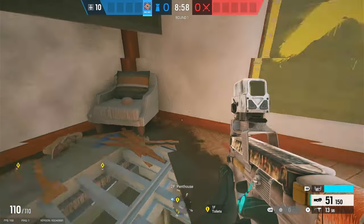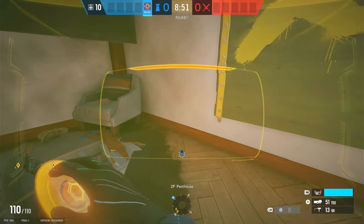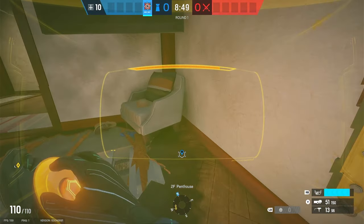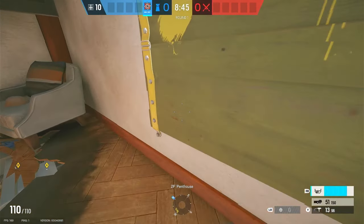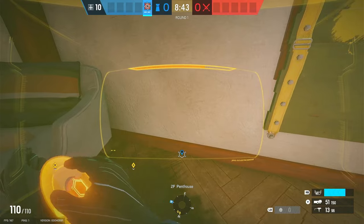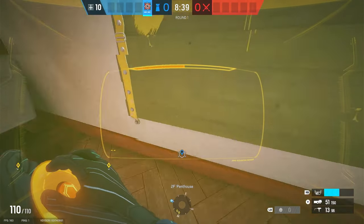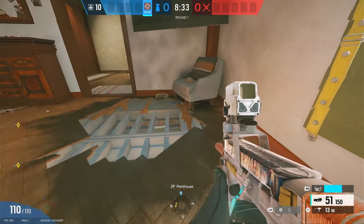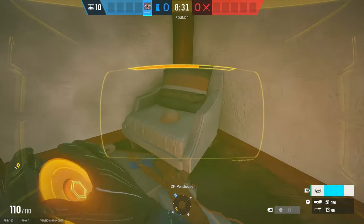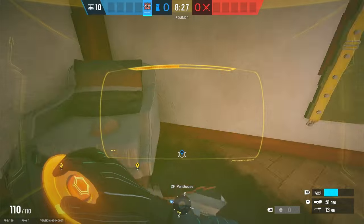That extra grenade isn't really necessary — it's just extra in case they rush the door and ignore the Clash. What you're going to be doing is using your scanner to see what kind of utility they've put down while attacking the Clash. Don't give them too long — you don't want them to get comfortable or kill the Clash — but notice if they have a Nomad or a claymore setup, because you don't want to jump out and immediately die.